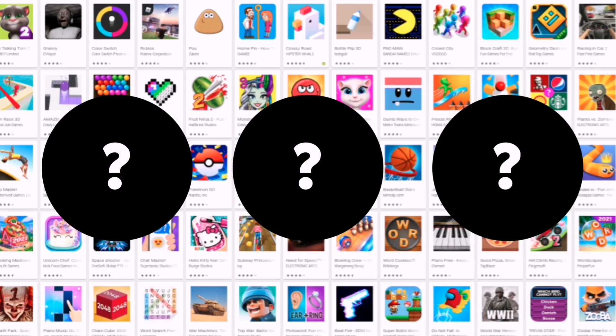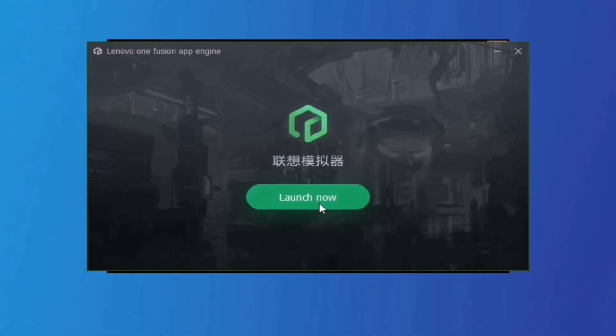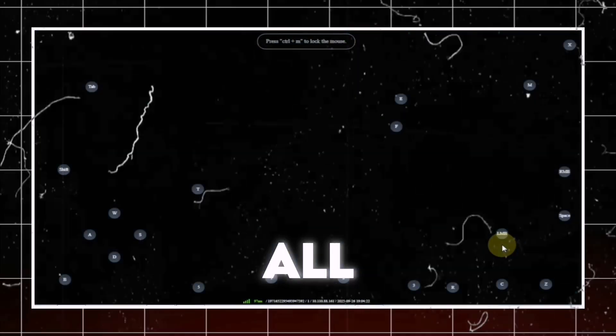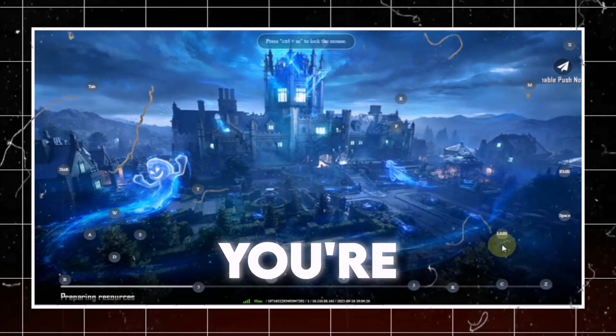Normally, there are three ways to run PUBG or other Android games on a PC: either you use an emulator, an OS, or screen mirroring software. But nowadays, there's also a new, simpler method that lets you play PUBG on ultra settings without downloading any software. All you need is a browser and a PC with 1GB of RAM.